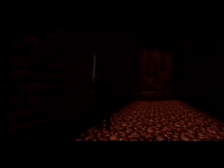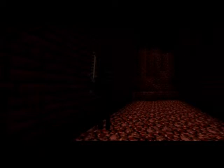Los esqueletos Wither se generan en fortalezas del inframundo a un nivel de luz de 7 o menos. Se generan en lugar de un esqueleto regular el 80% de las veces, incluyendo de huevos de spawn de esqueletos.